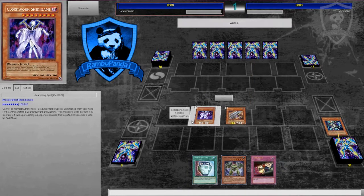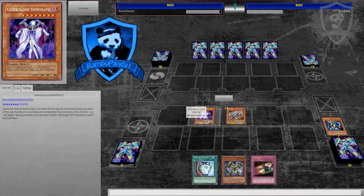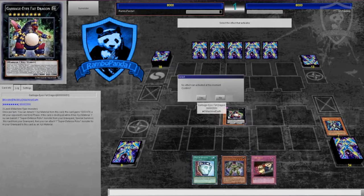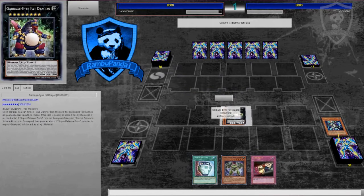This archetype revolves around Earth-type machines, and the three main monsters are pretty weak. One has 1200 attack and 1600 defense, another has 1400 attack and 2500 defense and is actually a level eight, and the last one has 800 attack and 1200 defense.